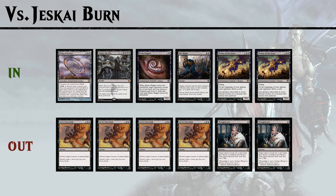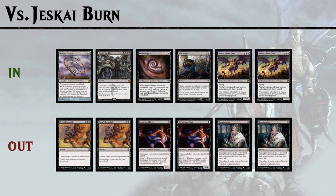If the opponent has a version where they're playing Brimaz, you want to keep in two Hero's Downfalls and take out two Tormented Hero instead.